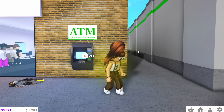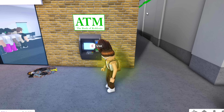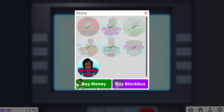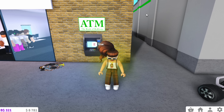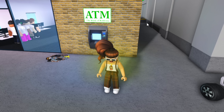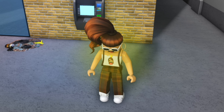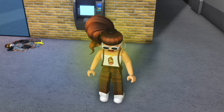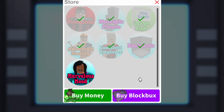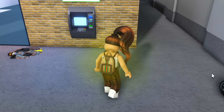Last but not least: the ATM — the Bank of Robloxia. This can be used to buy money or game passes. The only thing I think it's useful for is game passes, since you can't really buy those in-game otherwise. It would be super cool if Bloxburg had actual bank accounts where you could deposit a thousand dollars and come back for it when you need it. But yeah, it's just not really used.